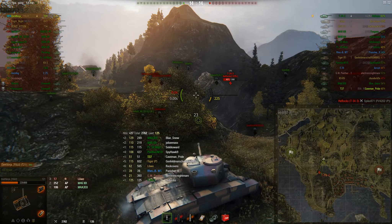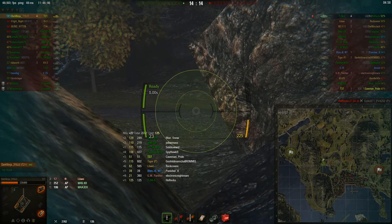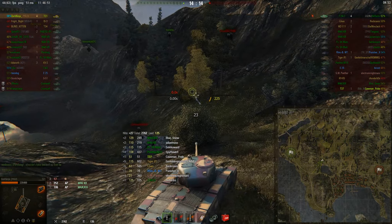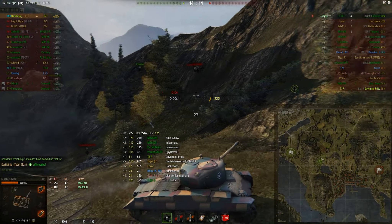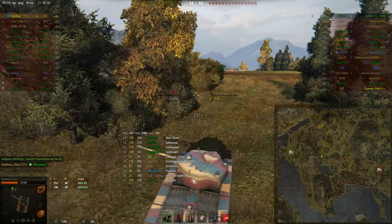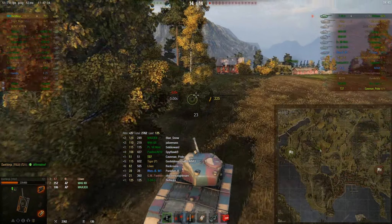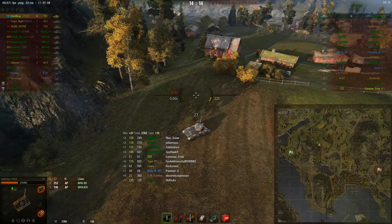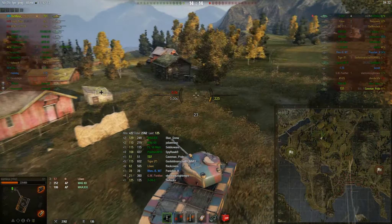So now it's one-on-one. The medium has about twice as many hit points as he does. He has the faster-firing gun, a mobility advantage, and a view range advantage. Unless you just get in the perfect position, the advantages he has may be hard to exploit.